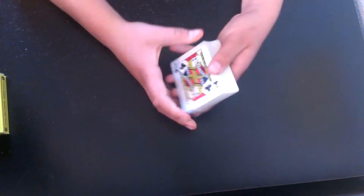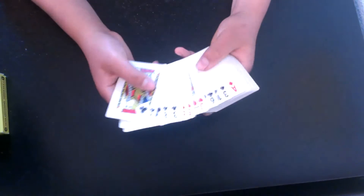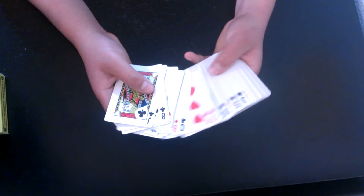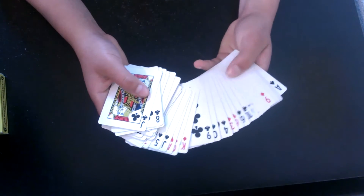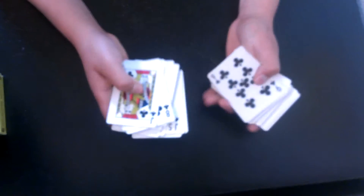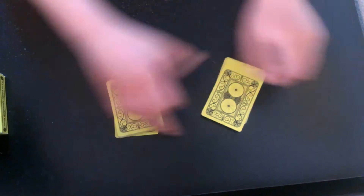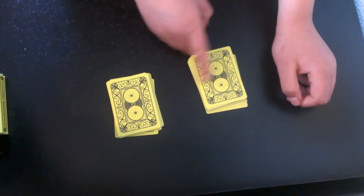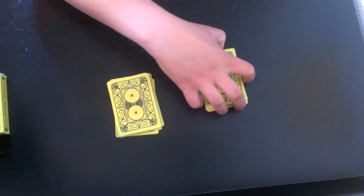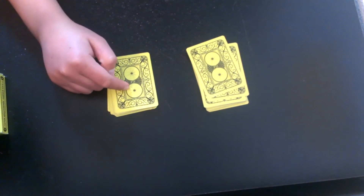So now you're going to start the trick by spreading out the cards like this, or spreading them on the table. You're going to say all the cards are all mixed up and there's no order. You're going to say you're going to cut the cards in half — making sure you cut at the ninth club — and you're going to cut two decks so they're exactly twenty-six and twenty-six. Now you're going to have them choose any one of these packs. They can mix up the packs also.